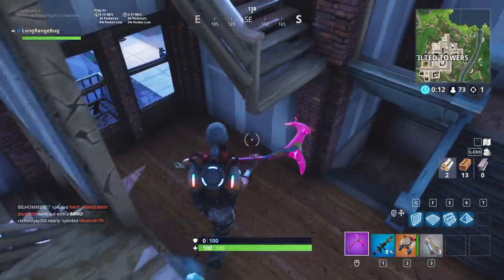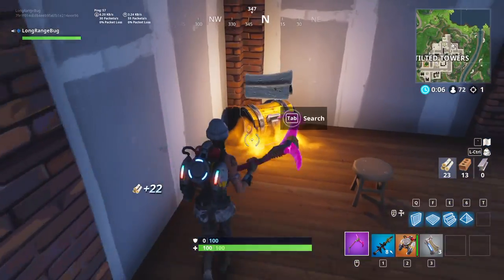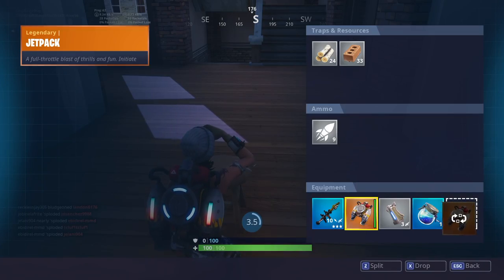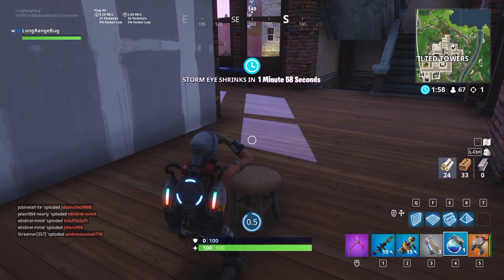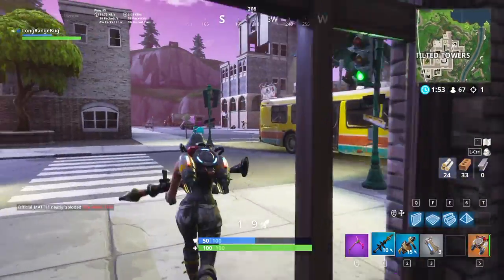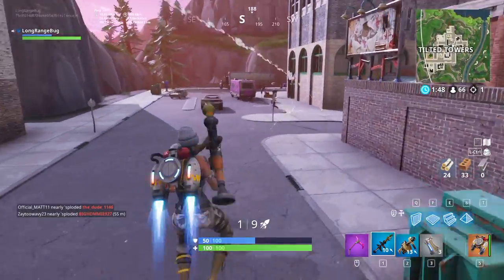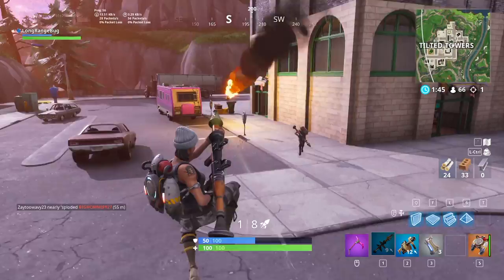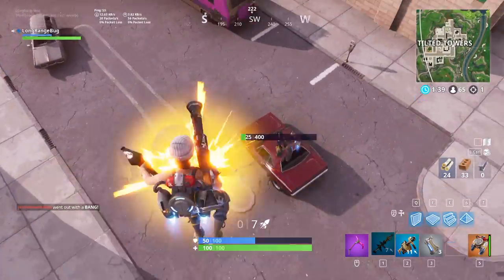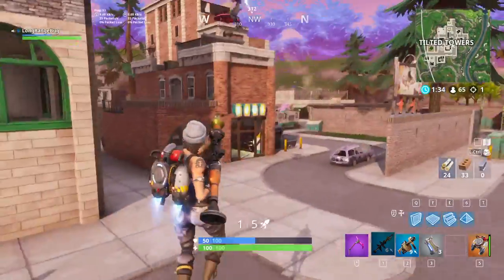No chest up there, but there is a chest over here. Let's get this chest — go for some minis or a shield. Because the RPGs and stuff do 110 damage, so without shield you're dead. Let's get in this battle right here. This person is not great at the game.